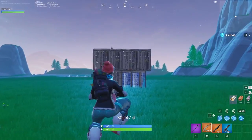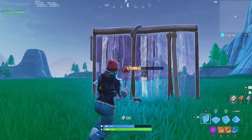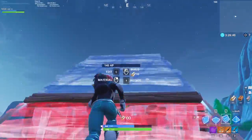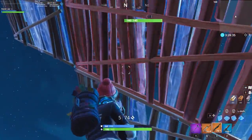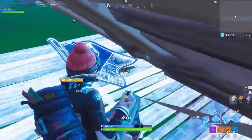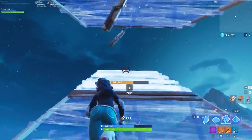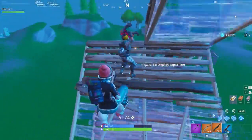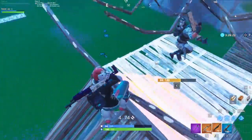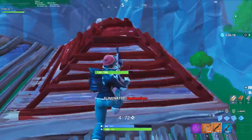A less common way to do the ramp flip is actually using pyramids. When you edit a pyramid by clicking the two adjacent squares, it forms a ramp that you can use. You can use this in place of a regular ramp when attempting a high ground retake. Since pyramids provide more protection than a conventional ramp, players will sometimes place a cone for protection while ramping up, then edit the cone into a ramp and flip it to gain the high ground advantage. Though this isn't the fastest retake, it is a unique way to retake high ground when you have the time and want to confuse your enemies.